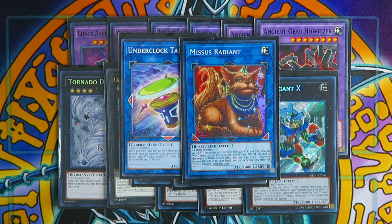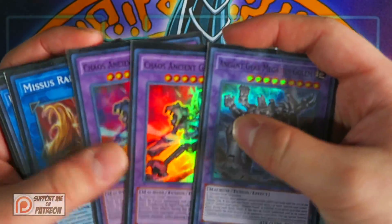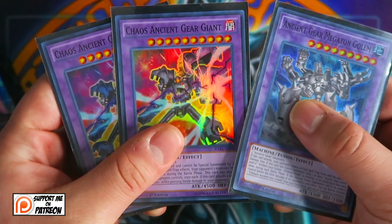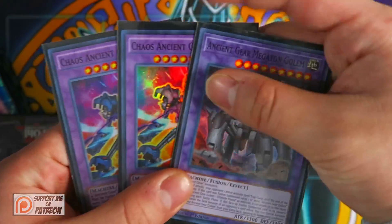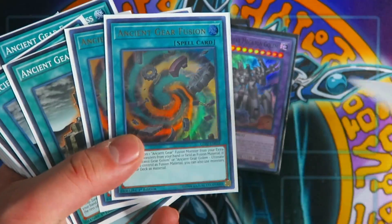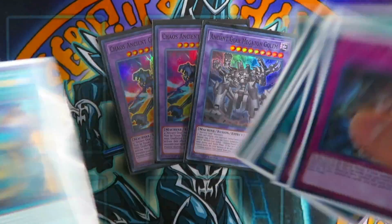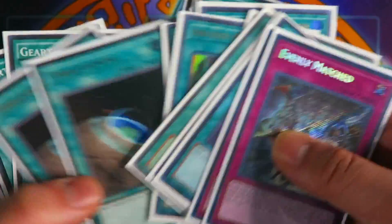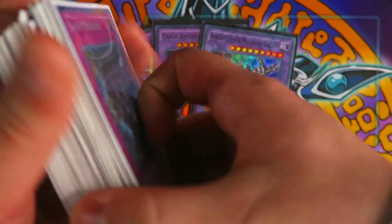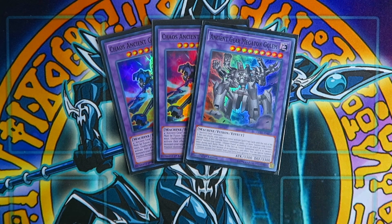That's pretty much it for the extra deck. Hopefully you guys enjoyed this video — if you did, make sure you smash that thumbs up button. Let me know what you think about this Ancient Gear deck in the comments below. You can easily OTK your opponent using Ancient Gear Megaton Golem and Chaos Ancient Gear Giant, and also with Power Bond and Ancient Gear Fusion. With the release of Ancient Gear Fusion, this deck has become a bit more consistent and accessible. The Gear Town and Catapult combo is really successful. The Pegasus deck profile is coming up next. This is Sam from Team Sam's — peace.